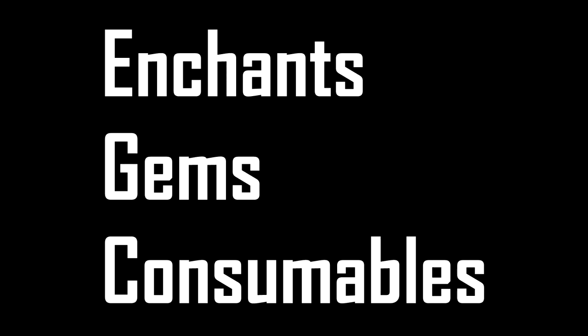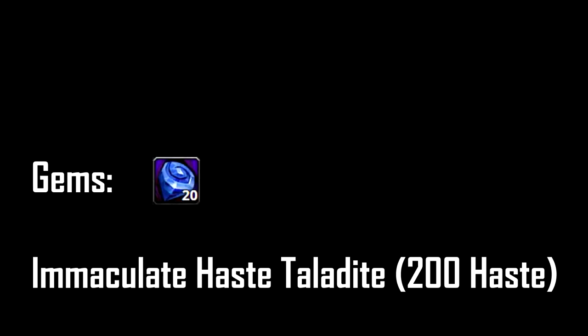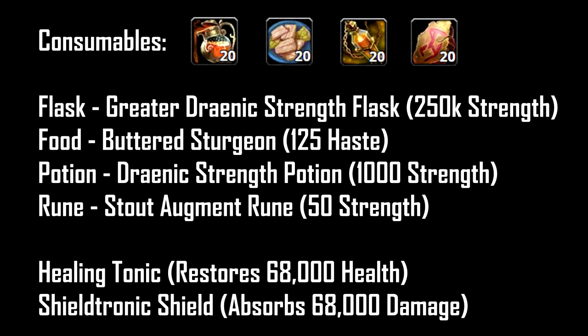Moving on to Enchants, Gems, and Consumables. For the weapon, use Rune of the Fallen Crusader. For Cloak, Neck, and Ring, use Gift of Haste. For gems, use Immaculate Haste Alexandrite. For Consumables: Flask — Greater Draenic Strength Flask; Food — Buttered Sturgeon; Potion — Draenic Strength Potion; Rune — Stout Argument Rune. Also care about your survivability — pick either Healing Tonic or Shieldtronic.